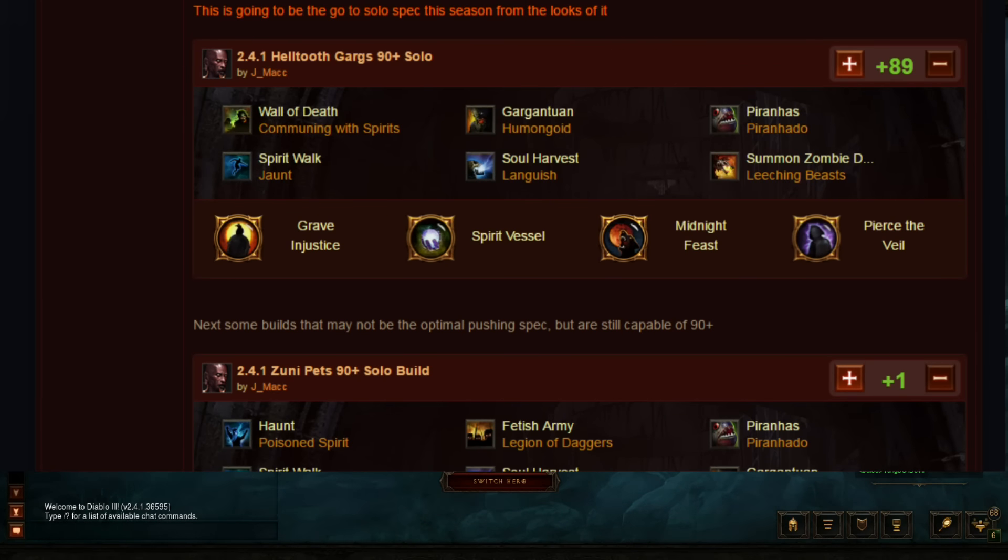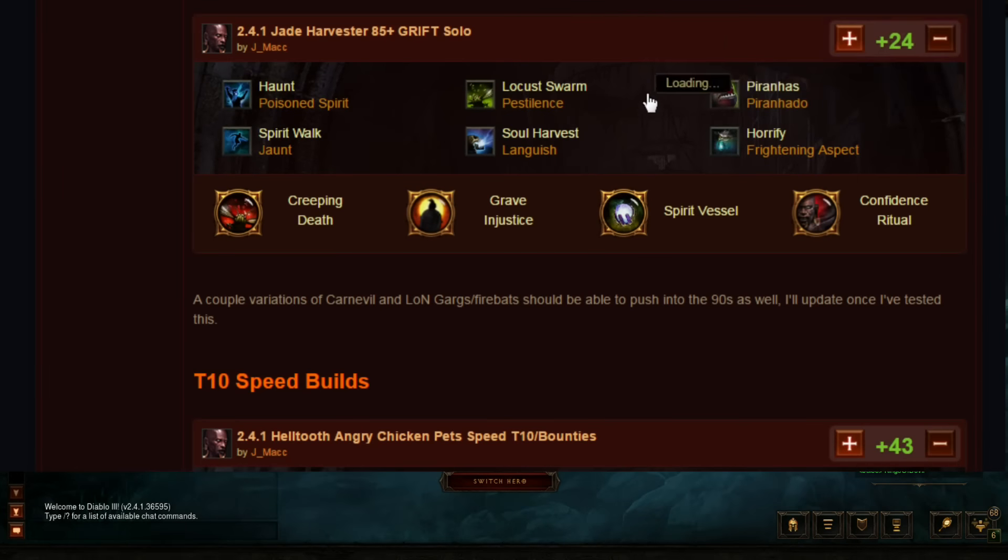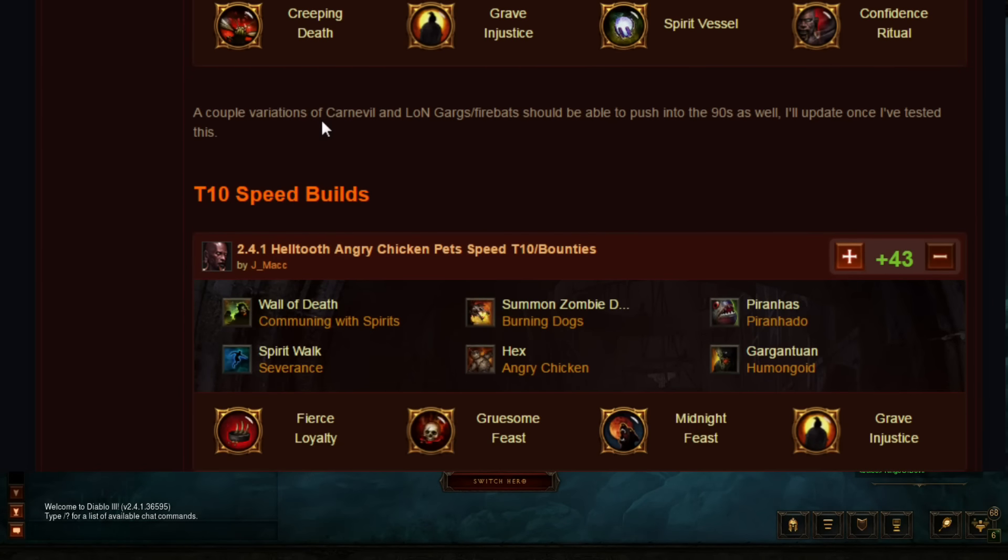First up we have the 90-plus viable specs. The top one is the Helltooth Garg build, which looks to be the top build for this season. Then there are some builds that aren't necessarily top of the line but are still capable of pushing into the 90s: Zuni Pets, 2.4.1 Jade Harvester — I only did an 86 with this on the PTR but a 90 was completed there. A few other builds with potential: some version of Carnival — likely a Zuni version and a Legacy of Nightmares version — could both do 90, and Elowen Garg's Fire Bats has potential to do 90 as well.